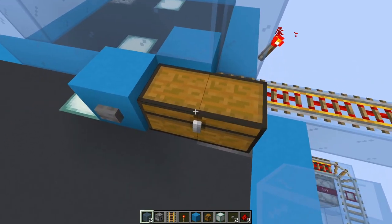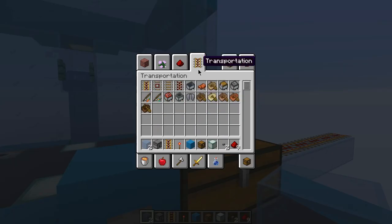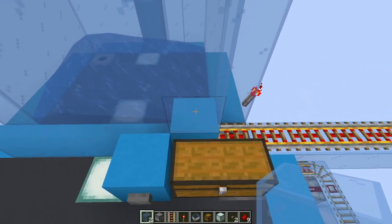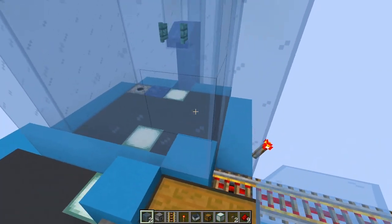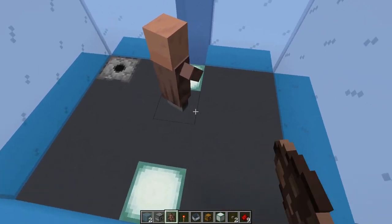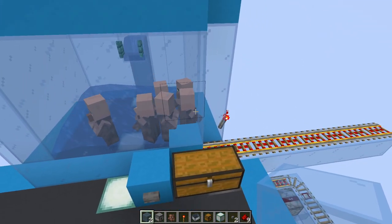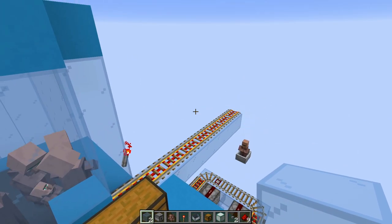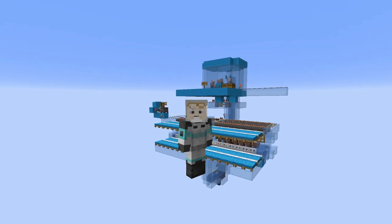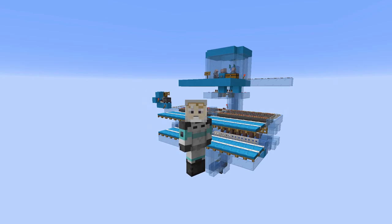Make sure you don't forget to put minecarts in the dispenser chest. When villagers get pushed over into the edge, it will dispense a minecart and grab a villager. Every once in a while the system may miss and you'll get an empty minecart, but it's pretty rare. That's all I have for you today — I hope you enjoy this breeder. We've had a lot of luck with it in our survival world, creating at least 300 to 400 villagers from this thing. It's been very successful, and I hope you have the same success as well. Thank you very much for watching!